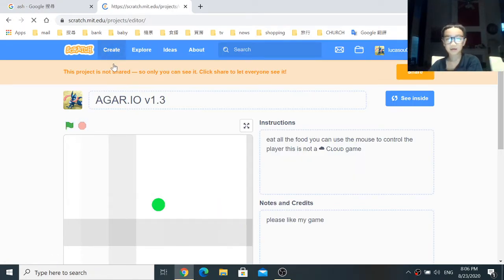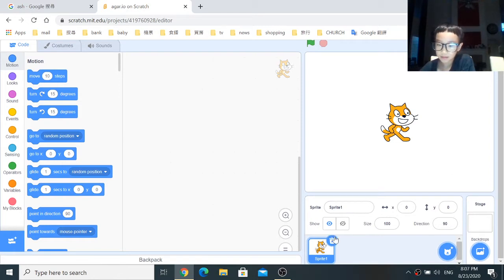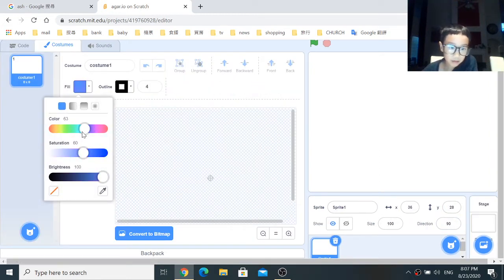First we're gonna create a new project and we're gonna want to name it — I'm gonna name it Argo.io. So first I'm gonna delete the cat, always. And this time I'm gonna paint a sprite. I'm gonna make the color green — if you want to know the color it's 30, 100, 100.